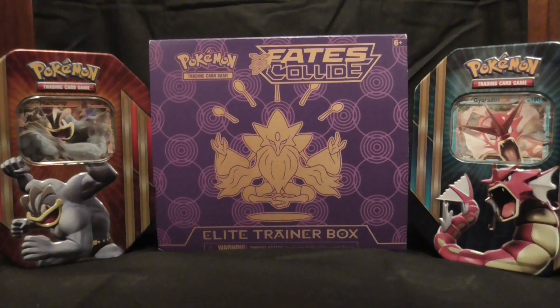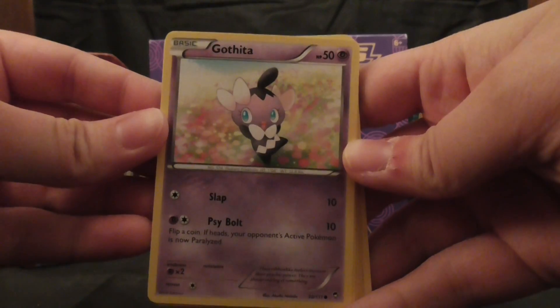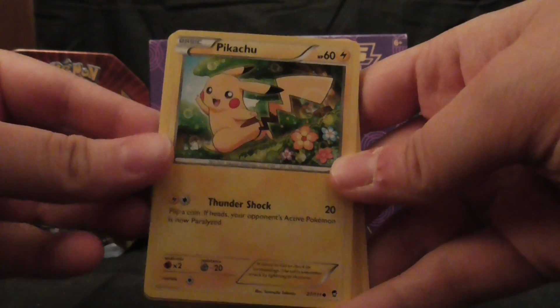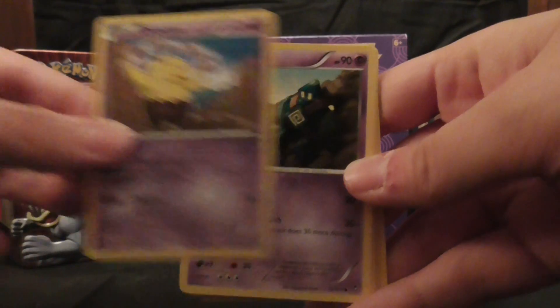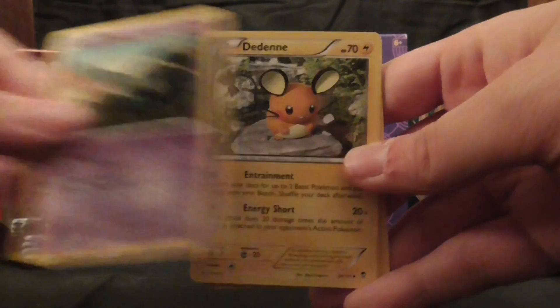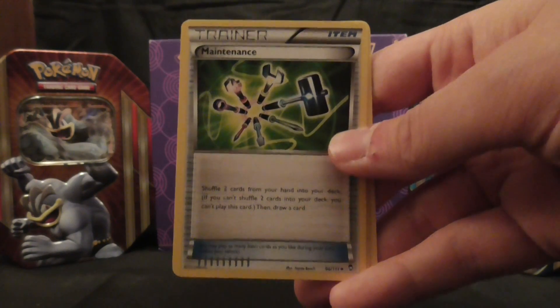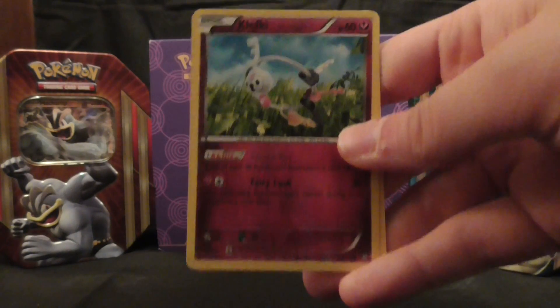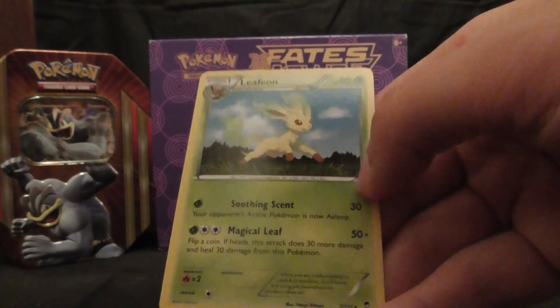If you'd like to pass it to me, I will do the card trick so you can do it properly. This pack starts off with a Gothita, Pikachu, Clefairy, Drowsy, Gaulette, Dedenne, Vibrava — I'll have to excuse my pronunciation on that one — and a Maintenance Trainer card. The reverse is Clefky, and the rare card is a Letheon Non-Holo.